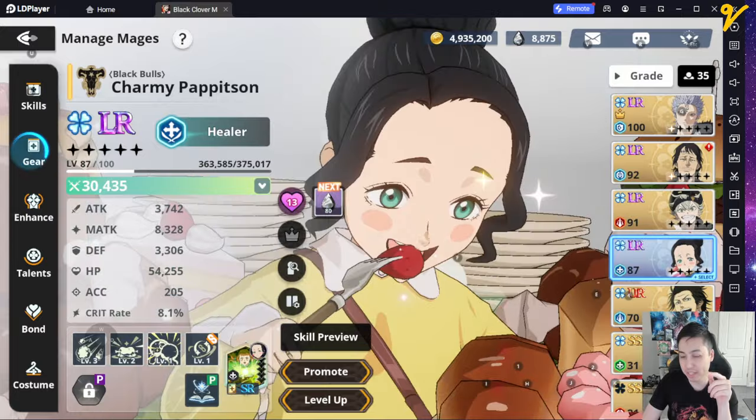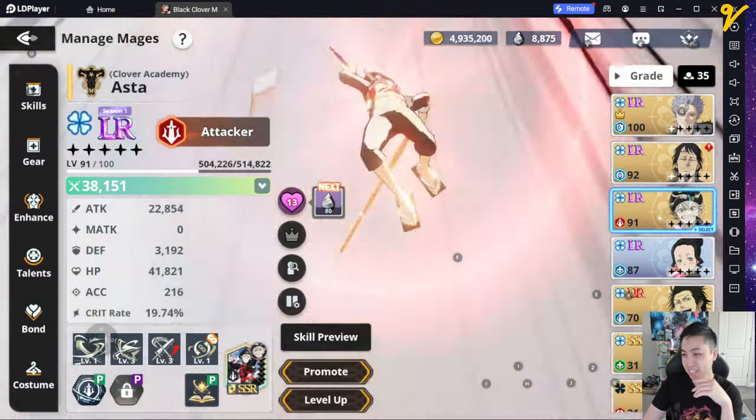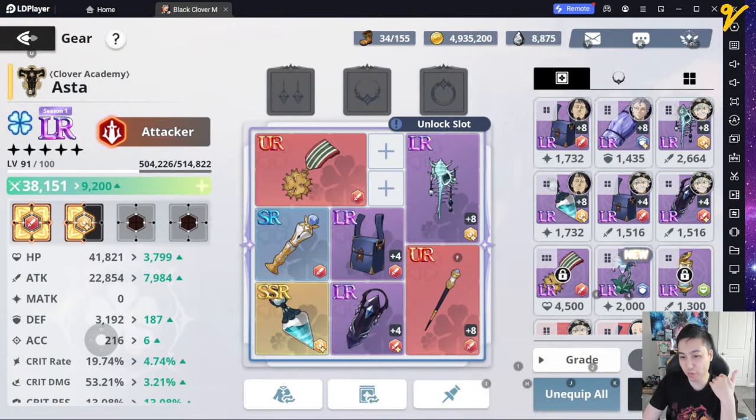Same thing with Charmy — I pretty much did the same thing. I have attack, attack, and then speed. It's not the best but it's what I got. Same thing with Asta — I went for basic 4-attack, not even the advanced set. I do need to upgrade it to a better set eventually, but yeah, that's that.